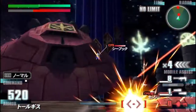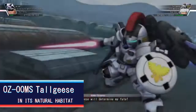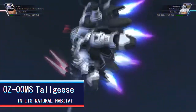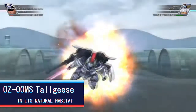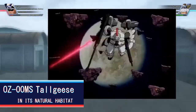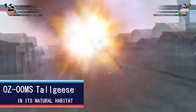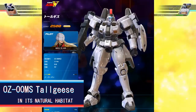Hey there, Shirtlight here. We're interrupting this model suit guide for the weekly Aftercolony Ornithology. During this episode we'll be covering the OZ-OOMs Tallgeese, a supersonic avian in its natural habitat. Most days you can spot one in the show Gundam Wing, or in the game Gundam vs. Gundam Next Plus. It can also be found in the PS4 Gundam vs, as well as the arcade release of Crossboost.